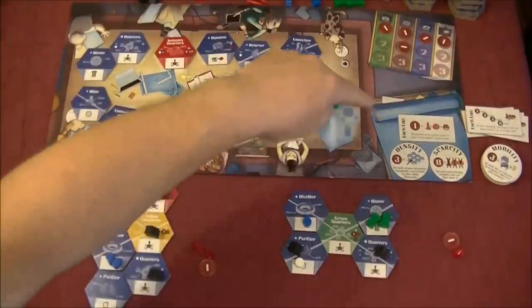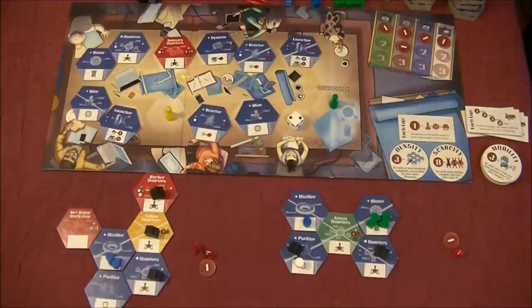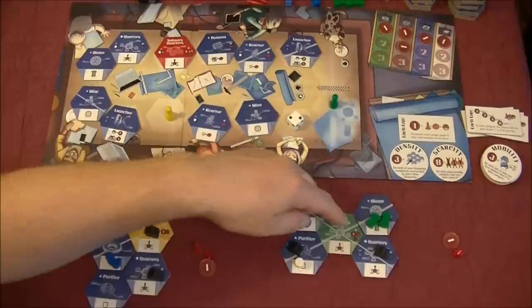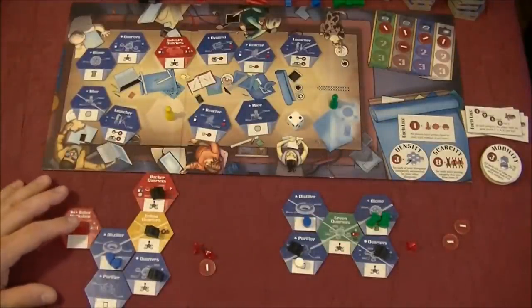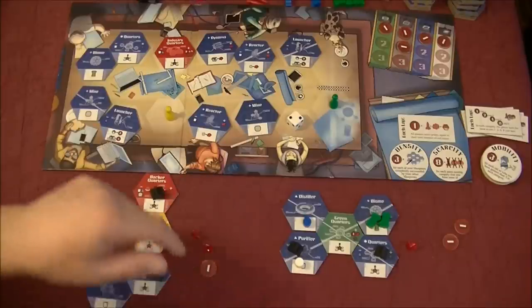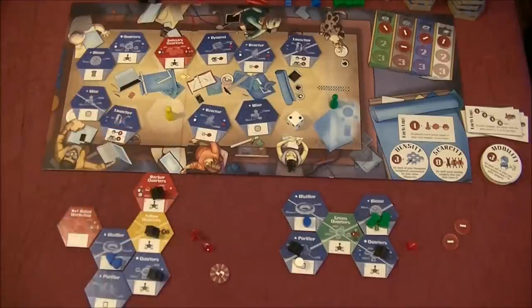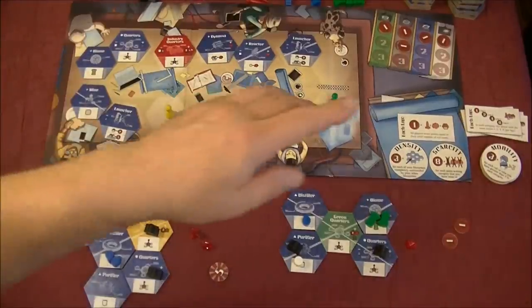We've now completed the first lap. For lap scoring, all players score points equal to their total number of red items. Green has one red crystal — scoring one point. Yellow has done more: two red tiles, one red rocket, and one red crystal — that's four points total, so yellow scores four. We'll continue around; once the early blueprints are gone we move into the mid phase, then the late phase, completing four laps total.